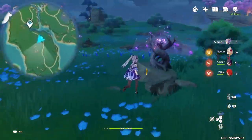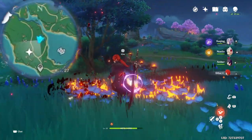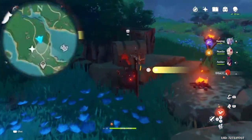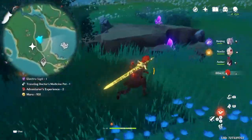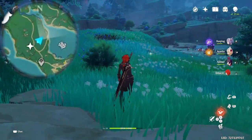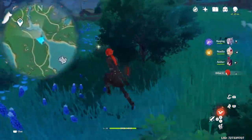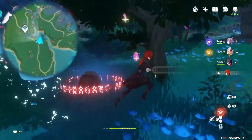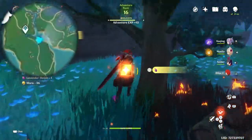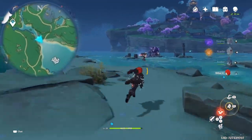Right after that, you want to head towards the south side, where there's an enemy camp with Hillichurls guarding this chest. Defeat them and grab your chest. Now we work our way back towards the north side. Before — about right where we climb up the wall — but instead of turning left, on the right side underneath this tree: as soon as you approach it, three slimes appear, you kill them, and you've got your chest there.